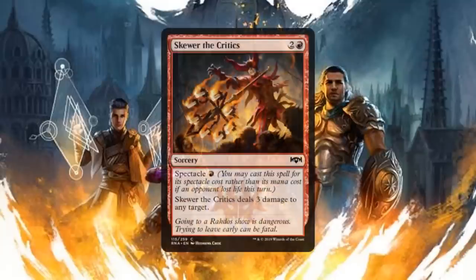Then we have Skewer the Critics, a sorcery for two generic and one red mana with spectacle of one red mana — Skewer the Critics deals three damage to any target. I know we said we weren't doing removal in this review, but this card's a little different in that it can target your opponent, a planeswalker, or a creature — anything. Spectacle taking it down to one red mana makes it even better, almost like Lightning Bolt just not at instant speed. The name alone of Skewer the Critics is great, and this is probably an auto include in any red deck.